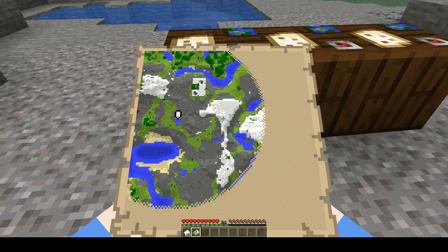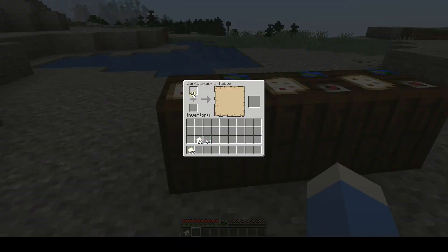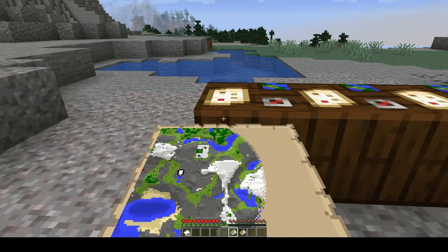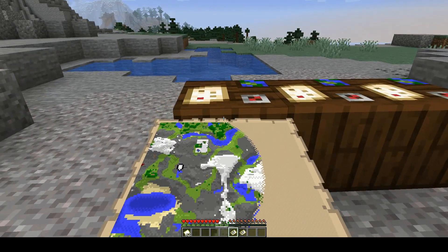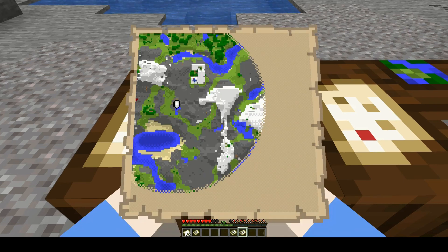So what if you want two copies of this map — one where it doesn't get updated, but the other one where it does? Go back to the cartography table, stick that in there, and we'll make a copy real quick. Then we've got two copies. All we need to do is pop one copy in there, pop a piece of glass in there, and you've got a locked map. So we have two maps: this one, which is locked, and this one, which is not locked. And if I just travel around the world, you'll see what happens. And there you have it — that's one completed map, and one locked map that hasn't changed.